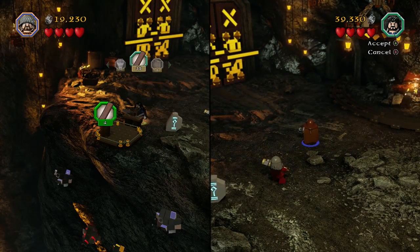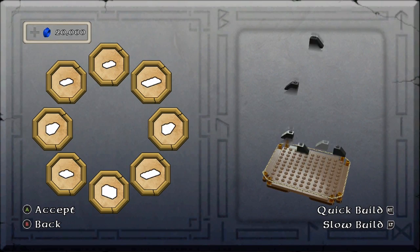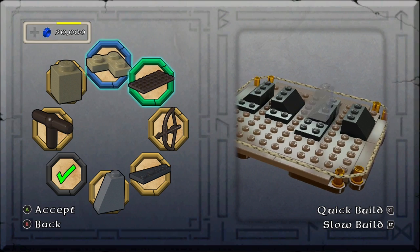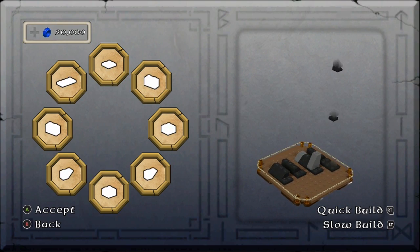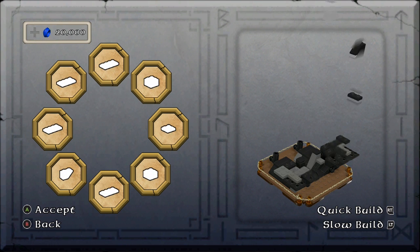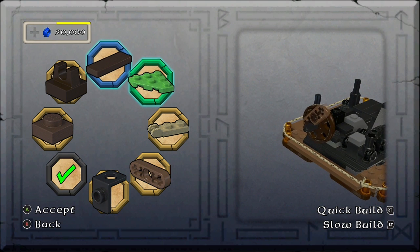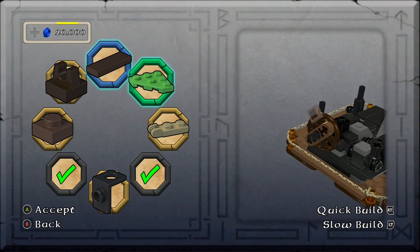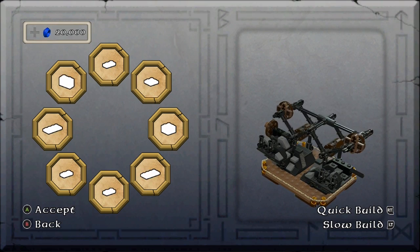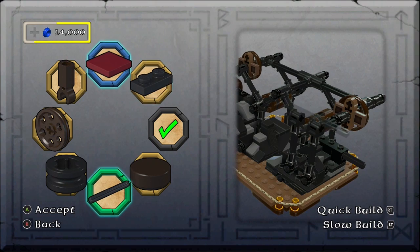We need boards — we have boards. Now it takes us to the build screen, which is from LEGO The Movie. You see in the upper left you have 20,000 studs you can get, and if you screw up it goes down — the faster and better you do it, the more studs you get. I didn't find these too great in LEGO The Movie, I thought they slowed it down. For me the things you make out of these objects look cool — seeing the LEGO Hobbit sets being built is neat, but gameplay-wise it doesn't add a whole lot.